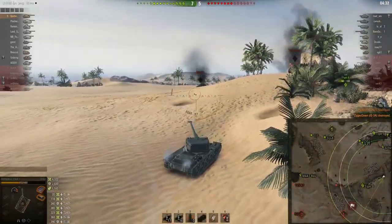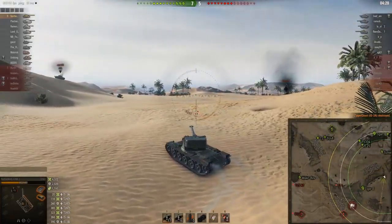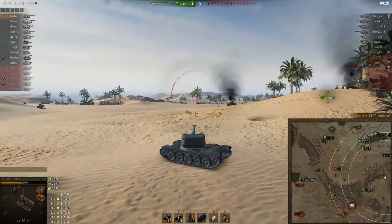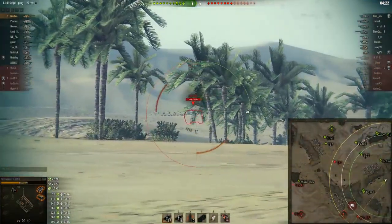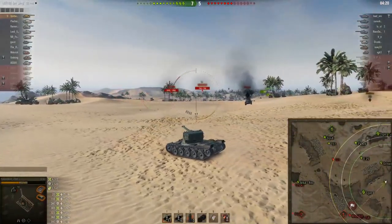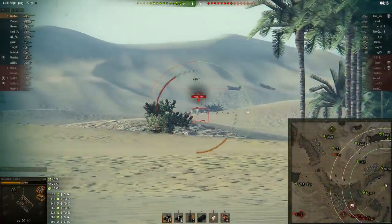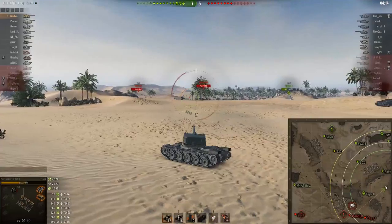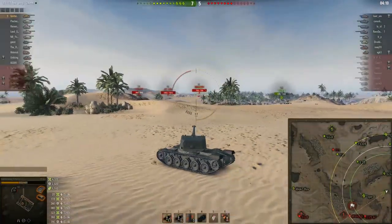4,300 damage already, 2,800 blocked - this was impressive on its own, but he doesn't stop here. He keeps pushing forward to get even more damage. Another arty shell just misses thankfully. Now he's got to deal with the tanks camping behind the ridge line near their base cap, so he moves up to the next ridge line to keep using that amazing turret armor.